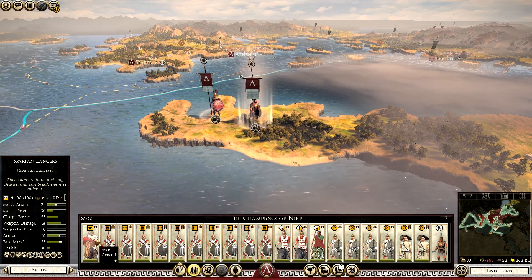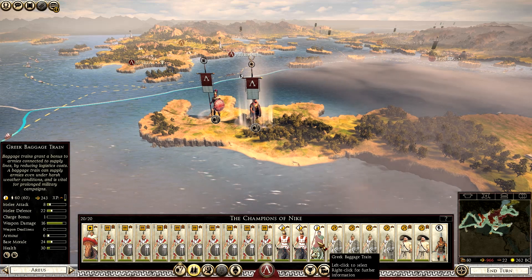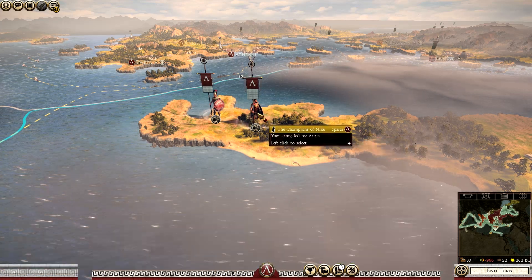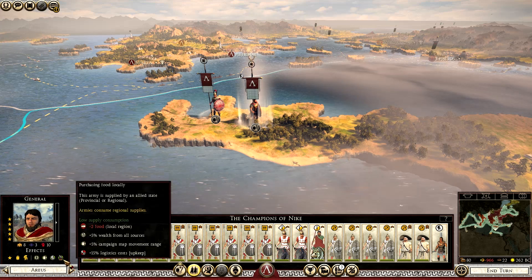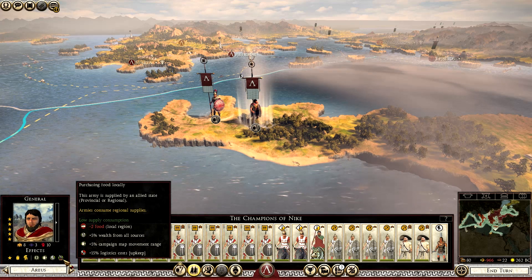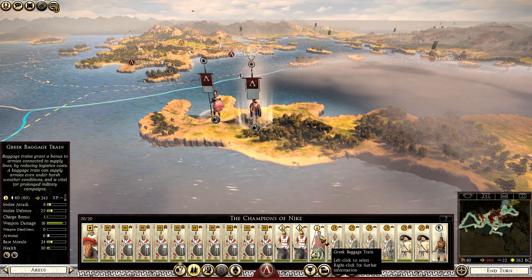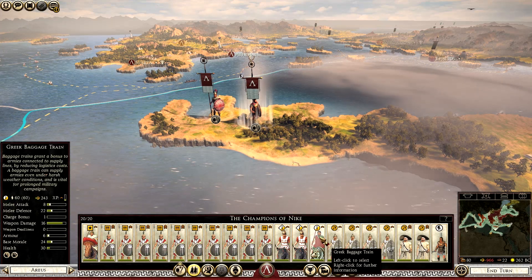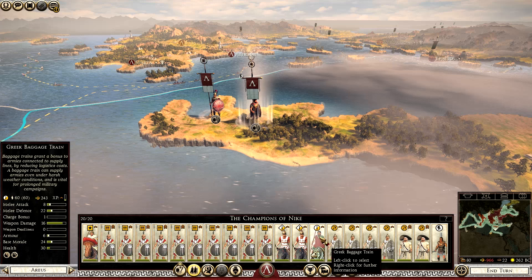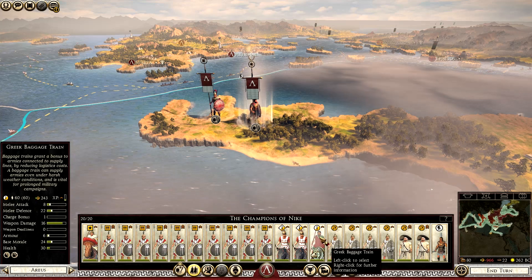Got some Spartan Lancers as well now. Two units of Citizen Cavalry. I have these Greek baggage train — you might be wondering who the hell that is. In DOI, there's this new supply mod in the game that they've implemented. This is my first campaign playing with it. Purchasing food locally, this army consumes — you know all that. That's basically why I've got this train unit. It actually can fight, which is interesting.